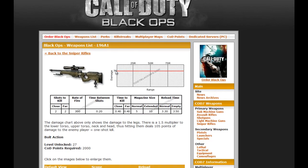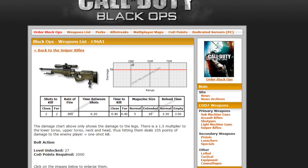Okay, so for the L96, from 25 meters, 50 meters, and 75 meters, the damage is 70, as you can see from the line. Shots to kill from the legs down is 2 close and 2 far. The rate of fire is 300, and the time between shots is one third of a second. Time to kill is two thirds of a second from close and from far.